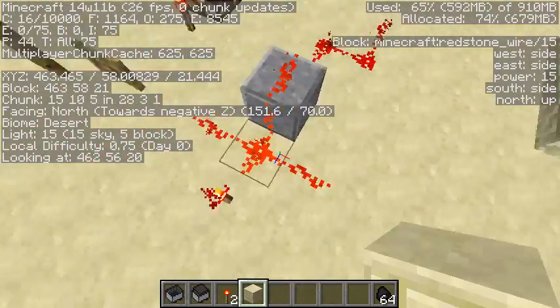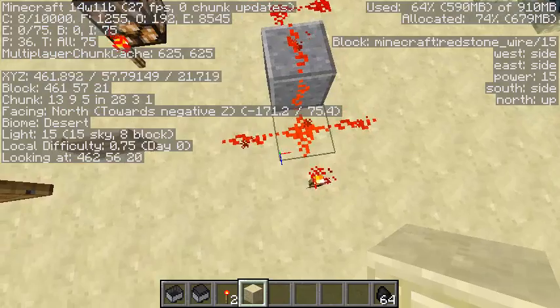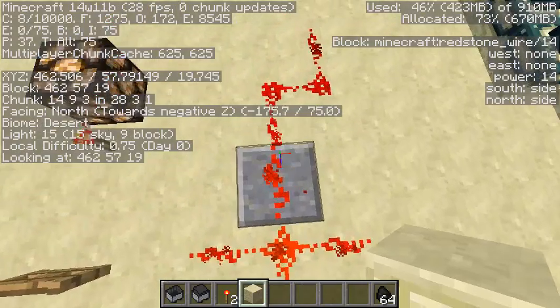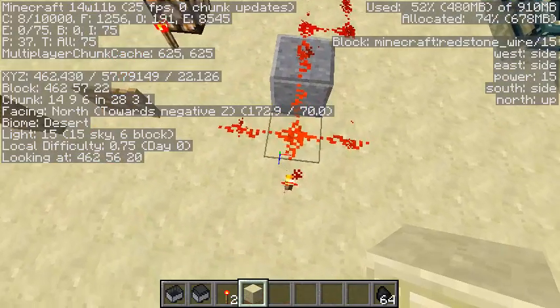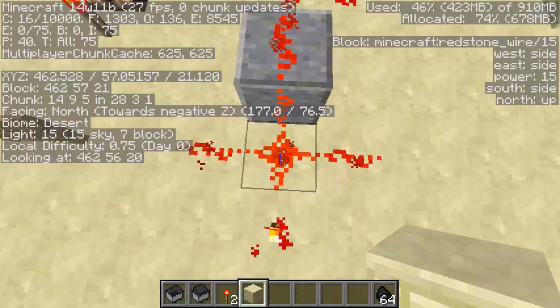Redstone wire — as it says on the right there, the redstone dust — it's actually pretty cool. It actually tells you the power of the redstone that's there. So it's 'block Minecraft redstone wire 15' — the 15 is the power. Then it goes 14, 13, 12, 11, 10 — the regular redstone power. And it tells you which ways the redstone is pointing.